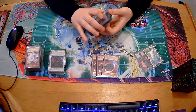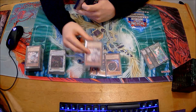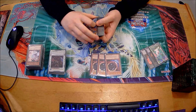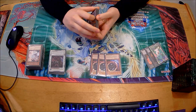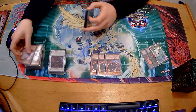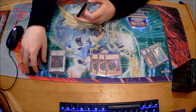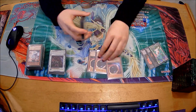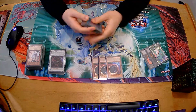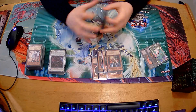For the Side Deck, I've got three Nibiru for honestly anything. If I were maining this deck, I'd be maining Nibiru over Ash - except I thought there'd be a lot more slower decks like Eldlich and Altergeist, which I didn't end up playing into. Switching between these is something I might consider in the future, or at least moving Ash to the side deck. I definitely wouldn't take Nibiru out of the equation entirely - it's too good.